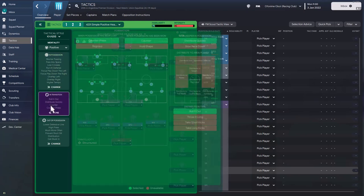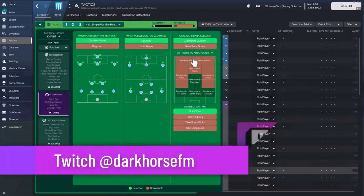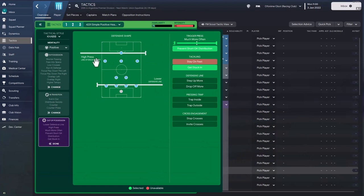In transition, the team has been asked to counter-press and to distribute the ball quickly — the goalkeeper has been instructed to roll the ball out. Out of possession, the defensive line is slightly lower while the line of engagement is very high, creating a big gap between the players pressing and those covering defensively. The high press aims to force the opposition wide and win the ball as soon as possible.